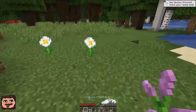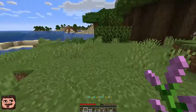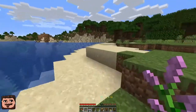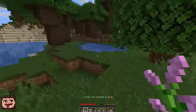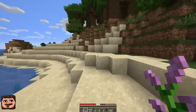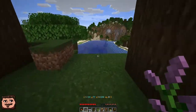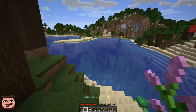Yep, ox-eye daisy. The other thing we're going to have to consider is how to get the bees and move them around where we want them, because from what I remember about honeycombs — you cannot break them with a regular pickaxe. You have to break them with a silk touch axe. Not a pickaxe, but an axe. I may have to go back and look this up because I'm doing this all from memory — I don't typically do bees a whole lot.